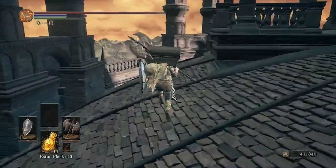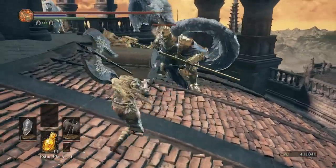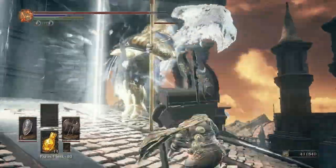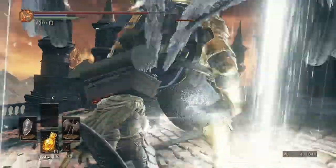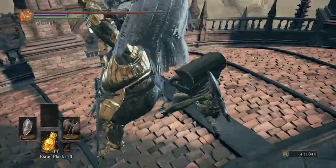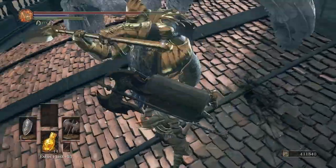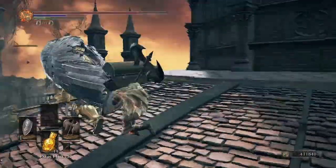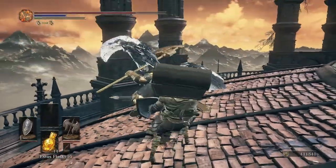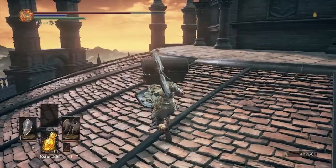They're relatively simple — easy to understand their moveset and predict. What you want to do is get rid of this guy first. It's relatively easy to backstab, but it can be a bit of a pain. With all this equipment on I get 25,740 souls, and as you can see he dropped a large titanite shard.